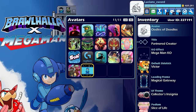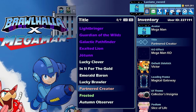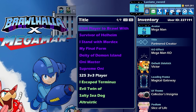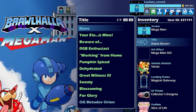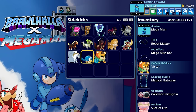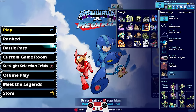Now before we play any more games I want to equip this stuff. Let's equip Mega Man. Also, just for logging in to Brawlhalla you do get a title during the Mega Man event — it is Robot Master. I've got way too many titles here, but we're going Robot Master for Mega Man. Let's equip the sidekick Beat, and we need to change our well played to Proto Man well played. There we go.